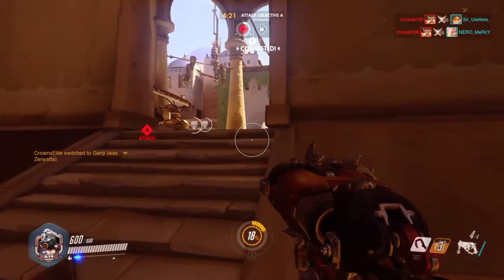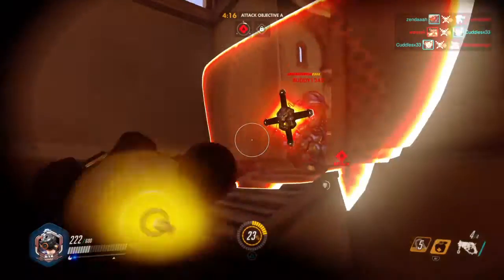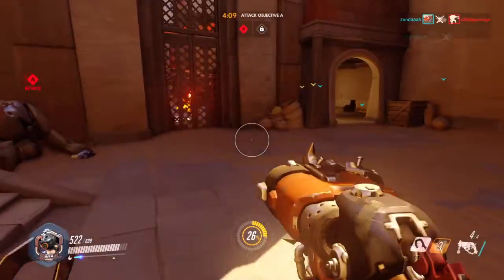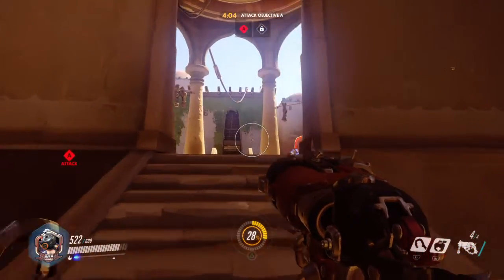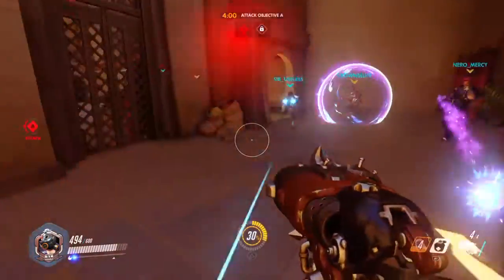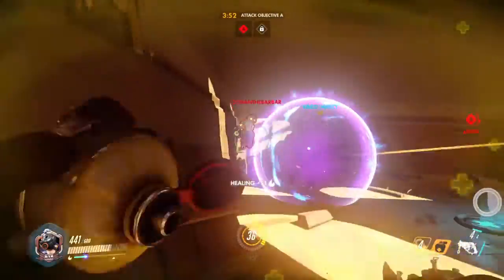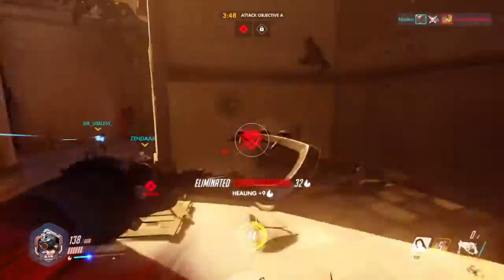We've jumped on the point to force the enemies to move back. There are two turrets — they actually have three Torbjorns. Three Torbjorns can do a lot of work. Trying to pull that Reinhardt without getting touched too much — I keep missing the hook. Normally my hook is really good.